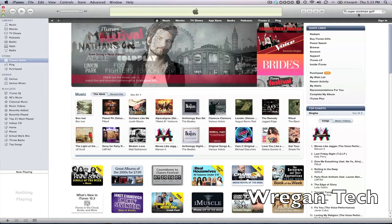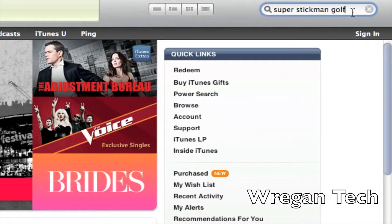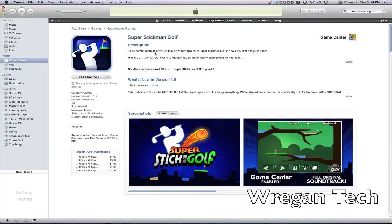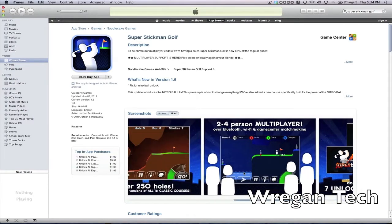In the iTunes Store, if you just search Super Stickman Golf — as you can see I did right here — click enter and you can see that Super Stickman Golf is available on iPhone and on iPad. It's 99 cents, but if you buy the iPhone version you get the iPad application as well. If you have iTunes credit you might as well get it.